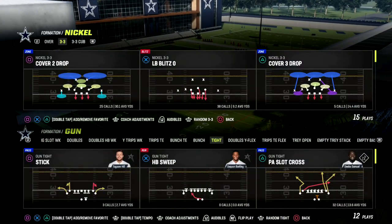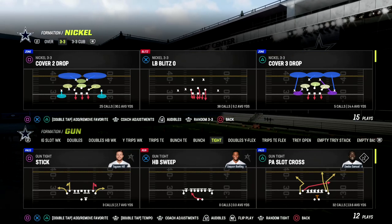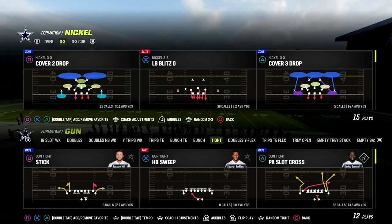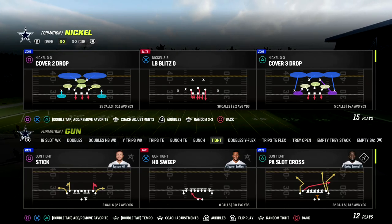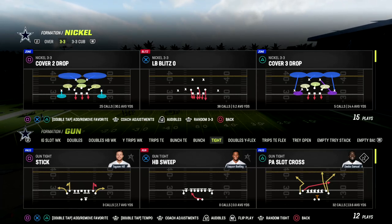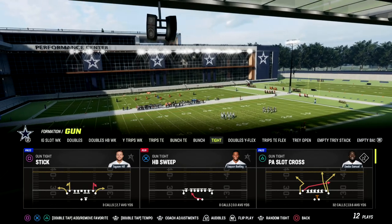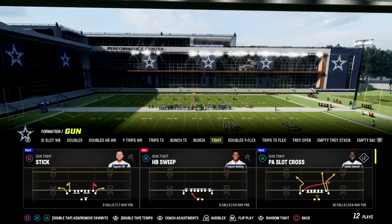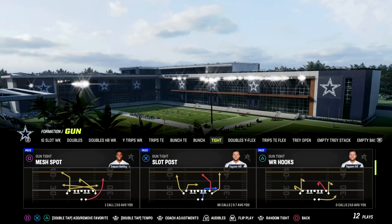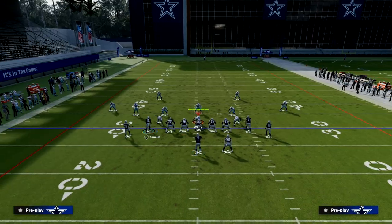In this video I'm going to be showing you the best quick hike play in Madden 23. It is PA Slot Cross out of the Detroit Lions playbook in Gun Tight. You can also find this play in Washington. I've got ebooks on both of those in my Patreon. You can get all of my ebooks for one price — ten bucks — the link is in the description. We have over 23 offensive and defensive ebooks, including a brand new defensive ebook and a new Air Raid offensive ebook released earlier this week.